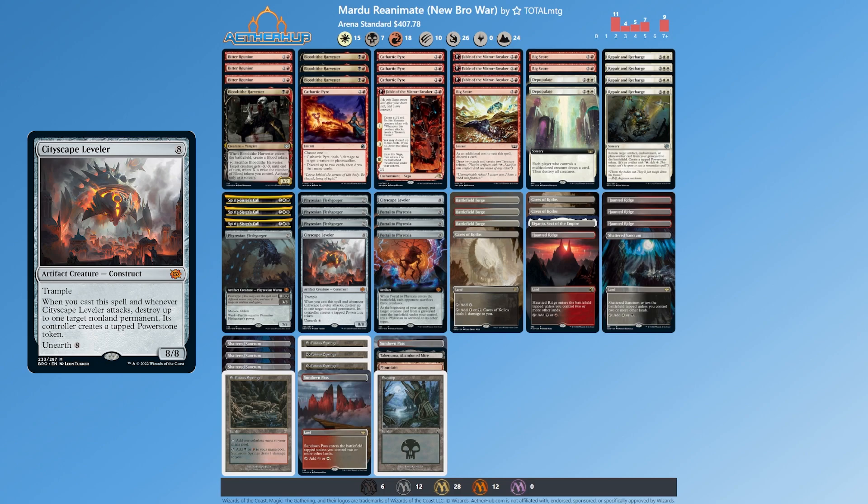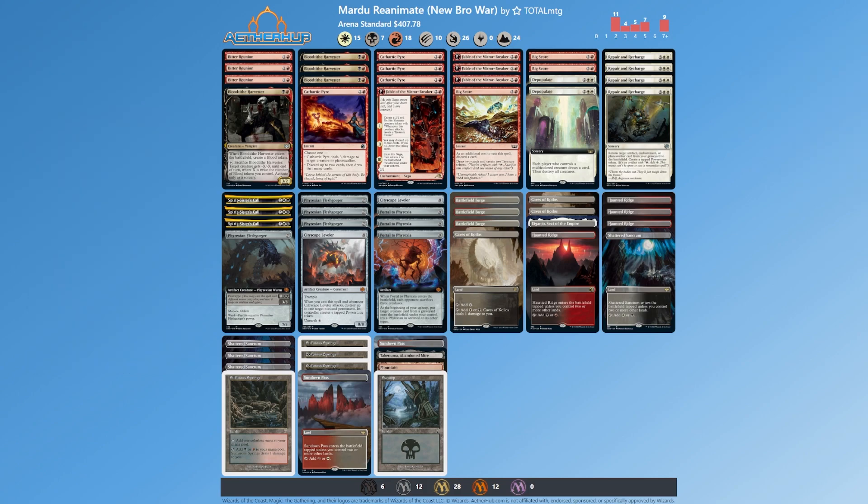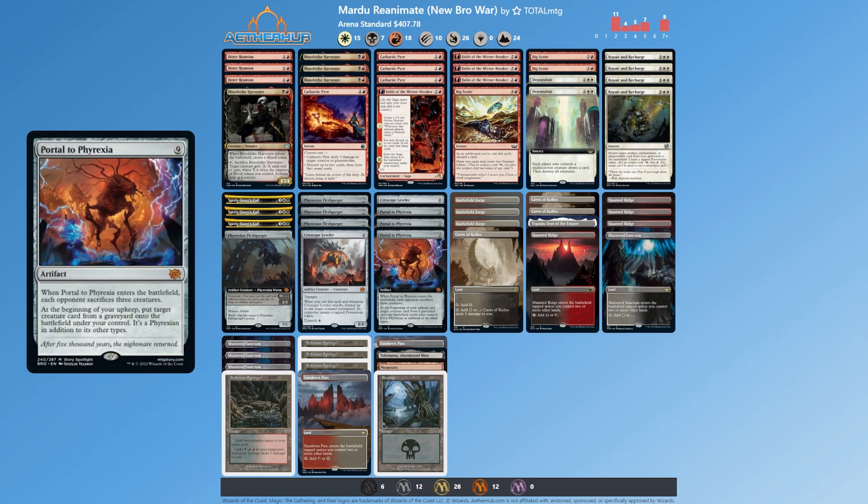We also have Cityscape Leveler — an 8/8 with trample. When you cast it and whenever it attacks, destroy up to one target non-land permanent, and it creates a tapped Powerstone token. It also has Unearth, so you can get it attacking with haste. We run two of these and four Phyrexian Flesh Gorgers.